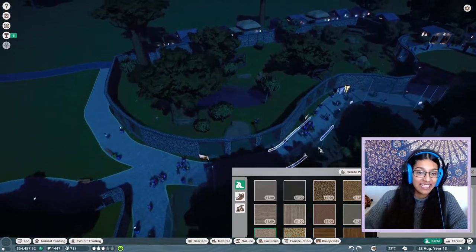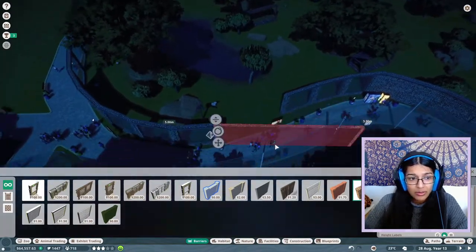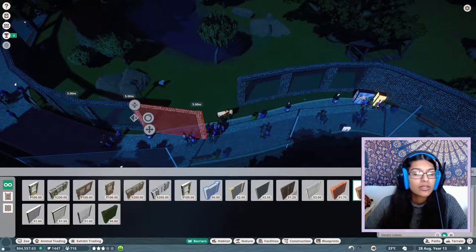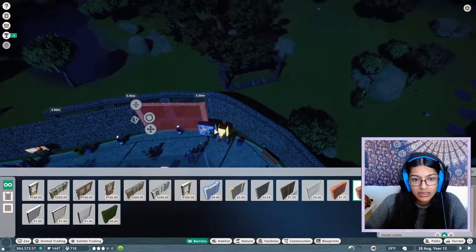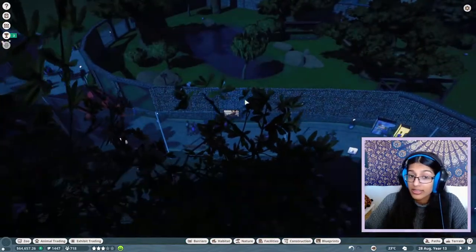This looks super weird because I haven't used any round barriers. With barriers, you can actually make them rounded. I also don't know why I've made so many little panels rather than long ones. I'm trying to figure out how to angle them — wait, can you not do that in franchise mode? Oh no, maybe I was wrong about that. Okay, we'll proceed anyway.